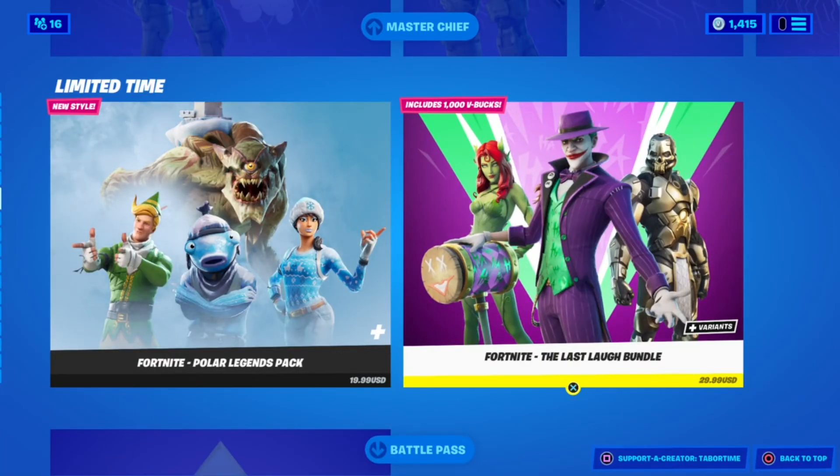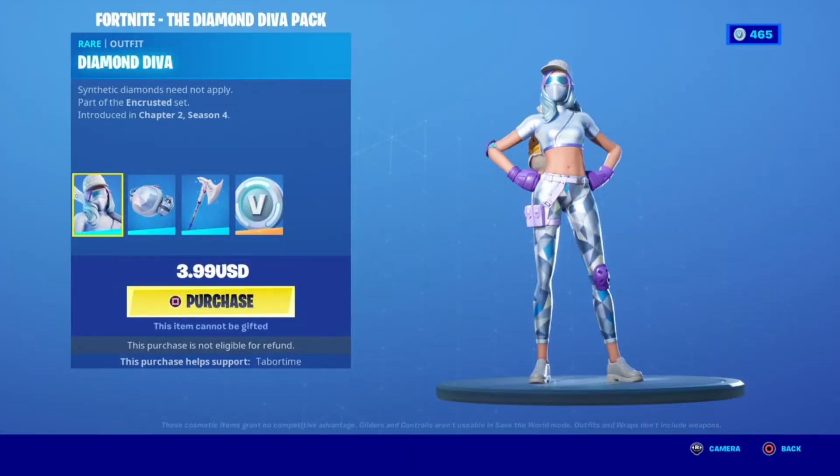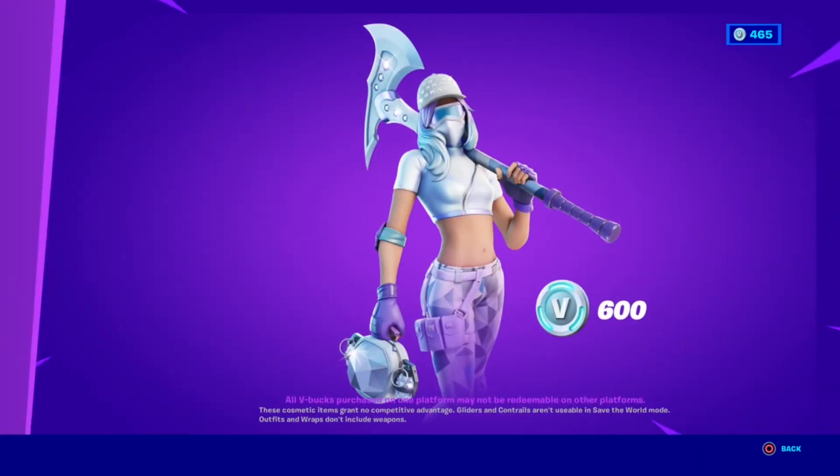And now we have the Diamond Diva pack with Diamond Diva herself, the Shine Pack backbling, 6-Card Cutter pickaxe, and 6 Rebuke — super super cool.